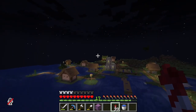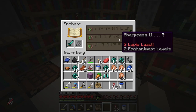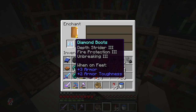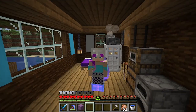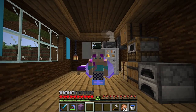Now I have plenty of ender pearls. Let's see what we get on this sword - Unbreaking 3. We will add Sharpness 5 and Mending. Okay, that's not bad - Depth Strider 3, Fire Protection 3 and Unbreaking 3. I was looking for a Protection 4 but Protection 3 is just fine. I know I said I was gonna play with armor stands in this episode but I have a few errands to run first.